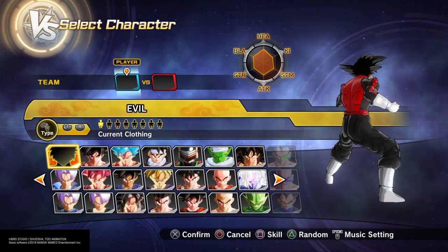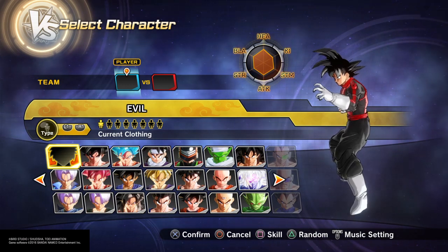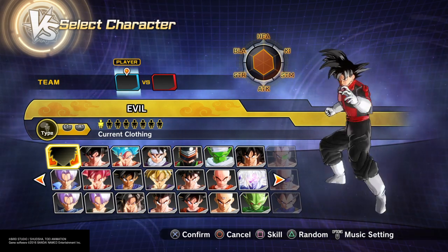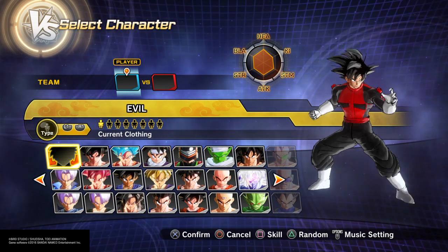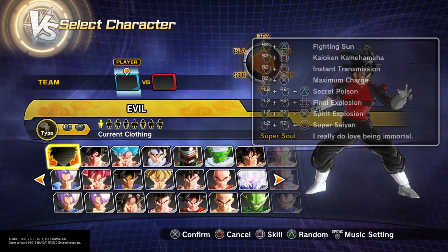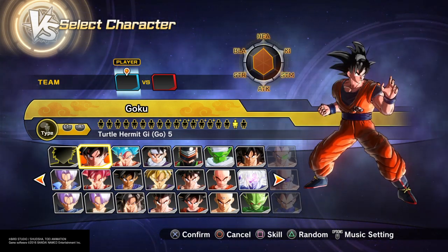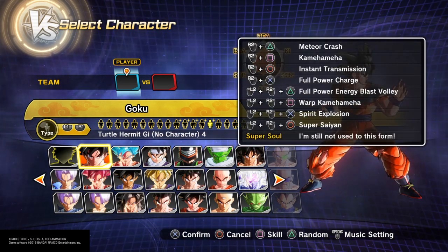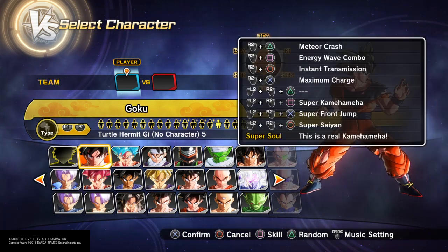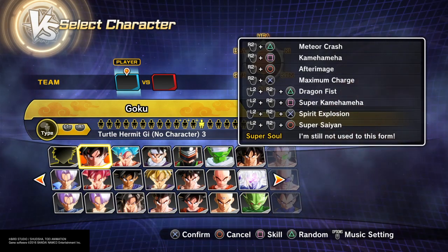What's up YouTubers, it's your autobot scout Bumblebee 4344 coming to you live with some Xenoverse 2. If you guys want to know how to combine some glitches, I'm gonna show you guys just that. You can do this with your character, you can do it with Goku Super, this kind of Goku, or any Goku that has instant transformation.